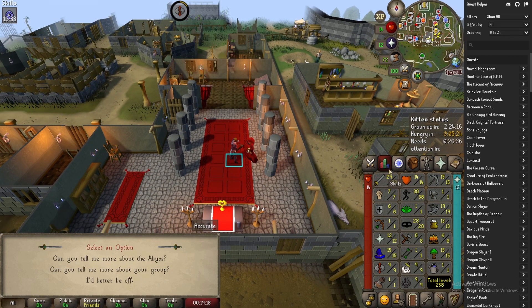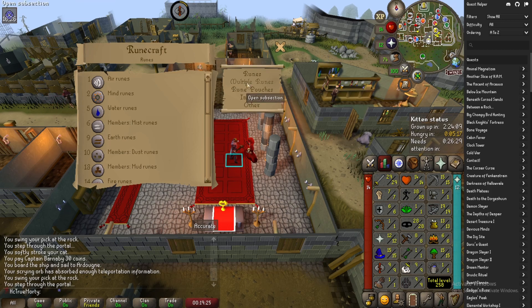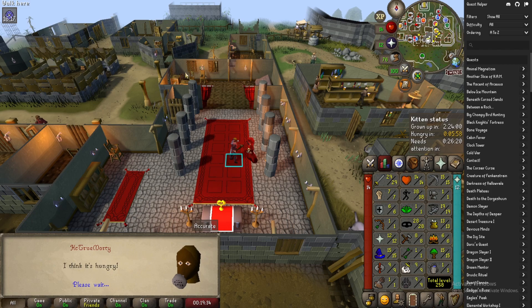You don't even actually have to enter the abyss, ironically enough. We're at level 9 runecrafting and I believe you need level 10 for Guardians of the Rift, so we're gonna go get one more runecrafting level. I'm gonna do some Guardians of the Rift for a bit because we have some quests coming up where we're going to want to be using a lot of magic. I actually don't hate runecrafting on an ironman - it feels rewarding early game. So I'll go buy a better pickaxe, get one runecrafting level, and then do a little Guardians of the Rift before getting back to questing.